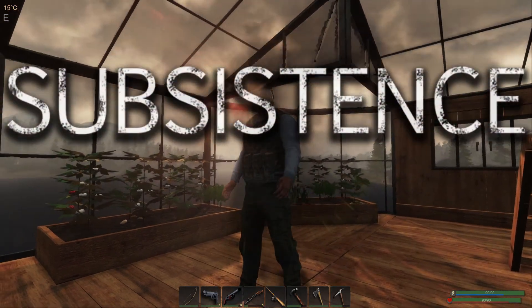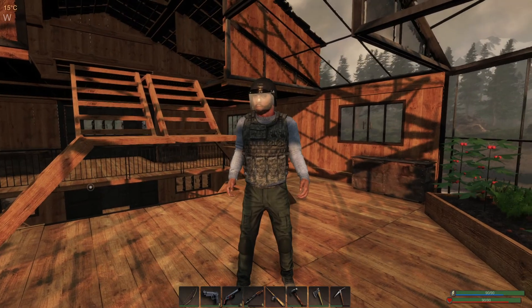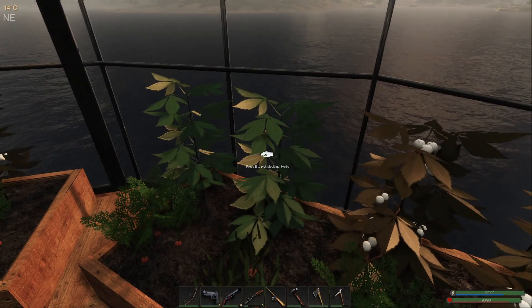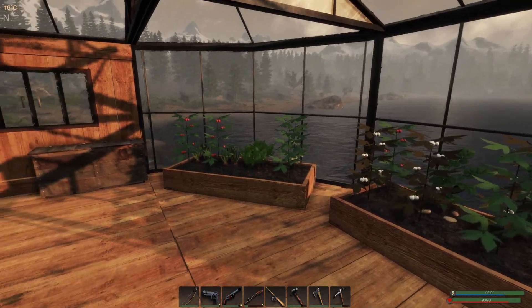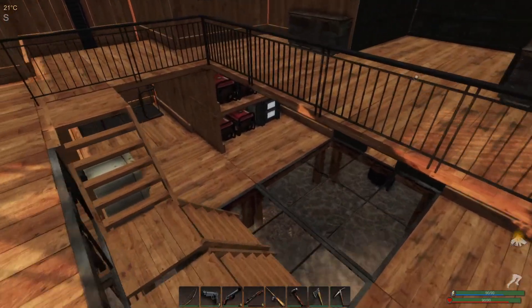Hey guys, welcome to Subsistence. In today's video I'm gonna give you a quick and short briefing on how to grow your own vegetables, plants, or whatever — because some of them are medicinal herbs, some is cotton, carrots, onions, potatoes, tomatoes, and so on.